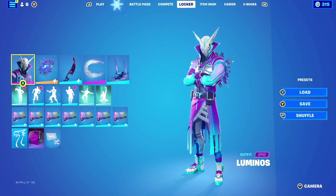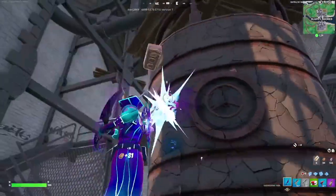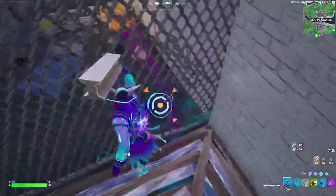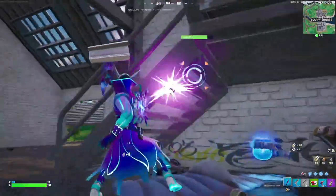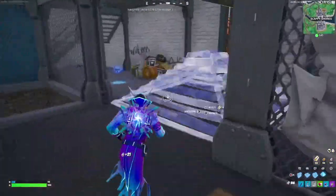For our last combination I went to Twitter to find this one — going with TQ. They go with the outfit Luminos, with the back bling being the Cubit Vortex. At first glance I really didn't expect this combination to work, but in-game the color scheme between the back bling and outfit was just a perfect match. For the harvesting tool they go with the Moonlit Bow Blade with the default edit style — at first it looks like a little too much, but it actually fits perfectly.